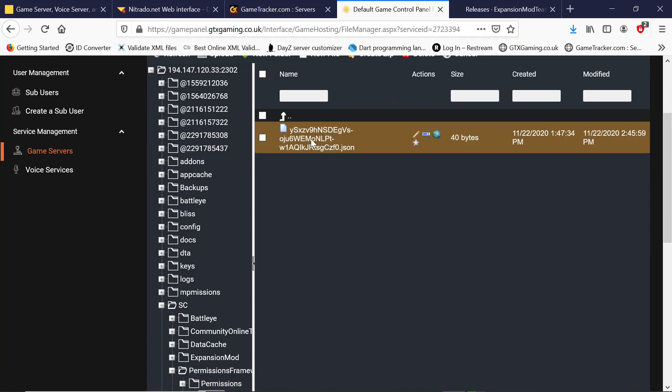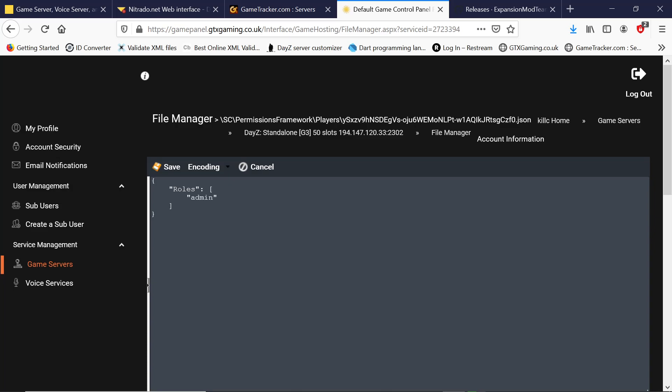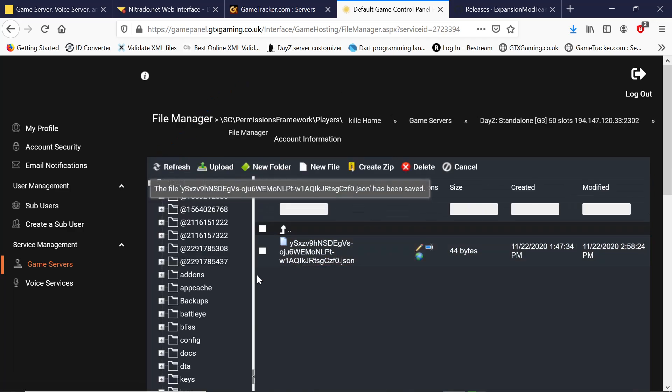Go to Players and that's us right there. You crawl in there and replace everyone with 'admin' — I've actually already done it. Just save it, then go back and start the server.